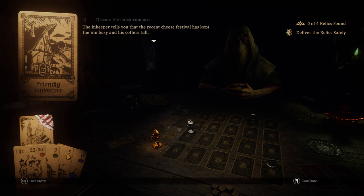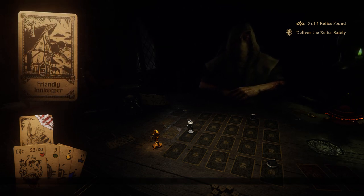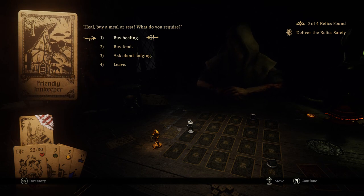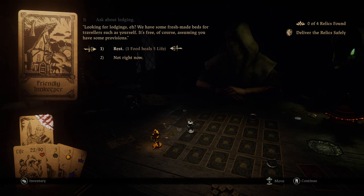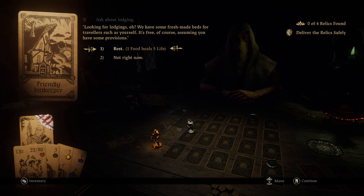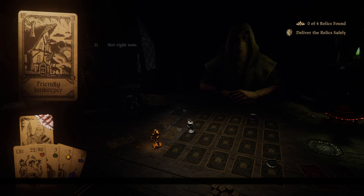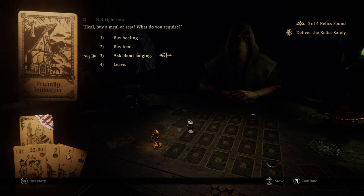The innkeeper tells you that the recent cheese festival has kept the inn busy and his coffers full. Lodging - it's just like camping basically. We have some fresh-made beds for travelers such as yourself - it's free, assuming you have provisions. So it's just a chance to use your food to heal. But I need the food to not die, because it will take 10 health every time.